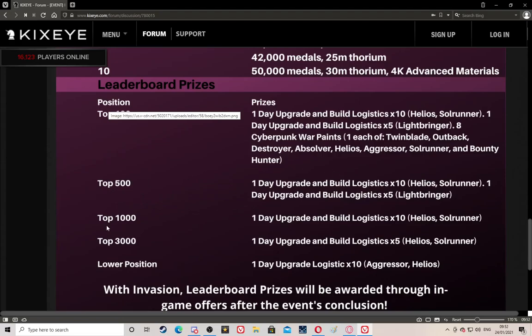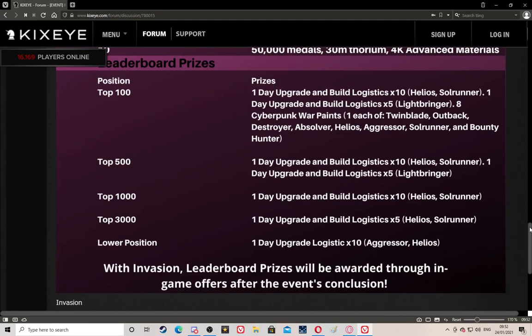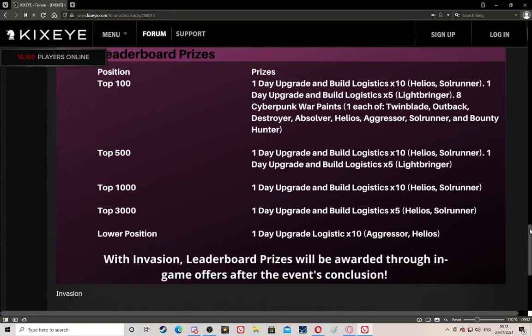Top 1000, you only get one day upgrade and build logistics times 10 for Helios and Soul Runners - no Light Bringers. Personally I don't need Helios and Soul Runner logistics, but for players who do need them, go for top 1000. Not all of us are going to get into the top 500 - that's just the reality.